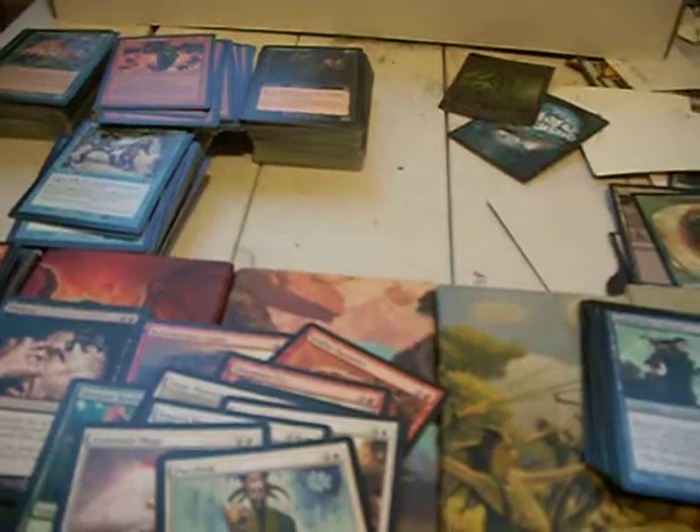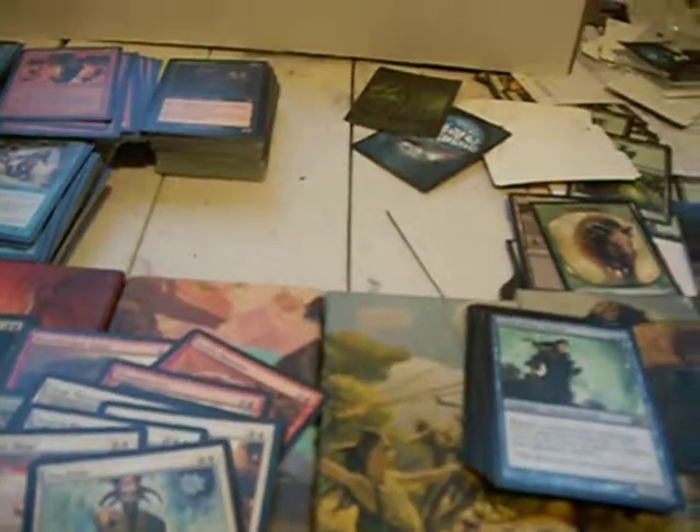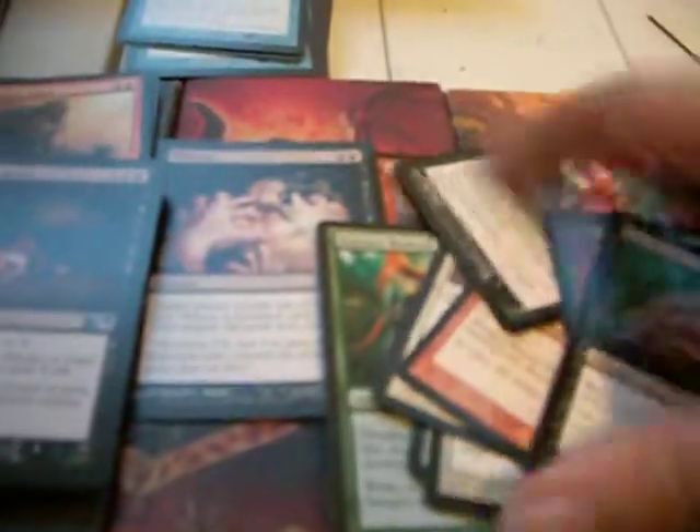Nantuko Cutthroat and a Manaleak for the most part comprised my blue. Greater Basilisk and an Acidic Slime were my green. My white: I have a Siege Mastodon, Stonehorn Dignitary, Angel's Mercy — why do they print that, I swear — Alabaster Mage and a Pacifism. Those are good white cards, but unfortunately with only two white cards that are really playable, you can't justify it. Which is a shame, because those are both really solid cards. I also had a couple of Hideous Visages and a Disentomb.